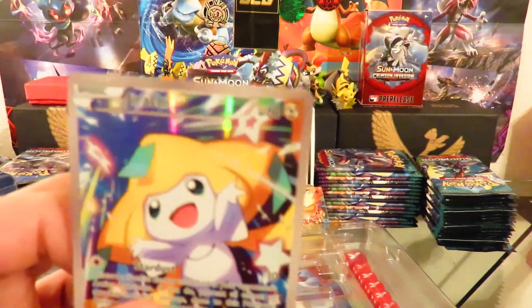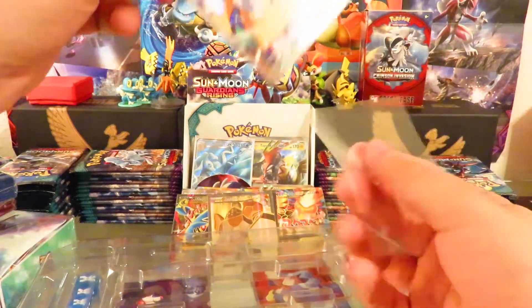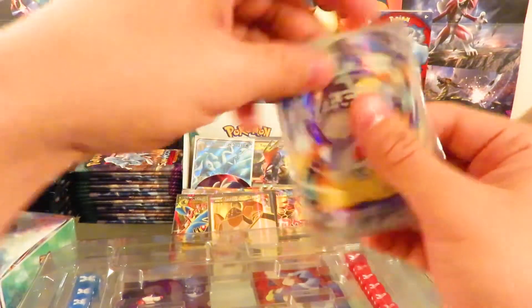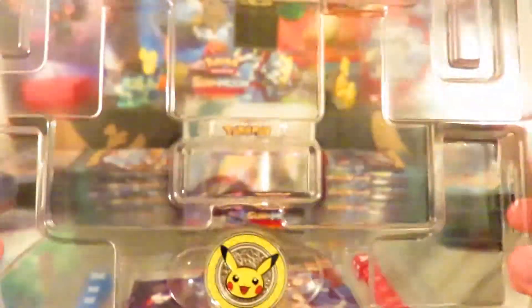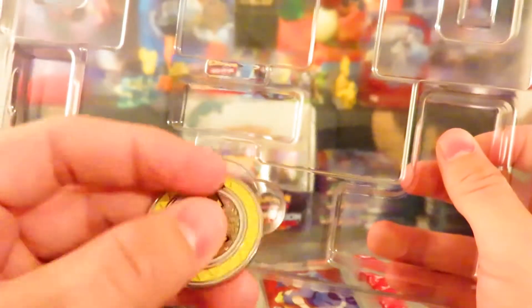I'm just going to take these sleeves out of this pack. Mew is never really that strong, but it can be used if you know how to use it correctly. All these cards are just kind of falling over — I'm going to put them in there. And what's this? It is a Pikachu coin! It feels like solid metal.